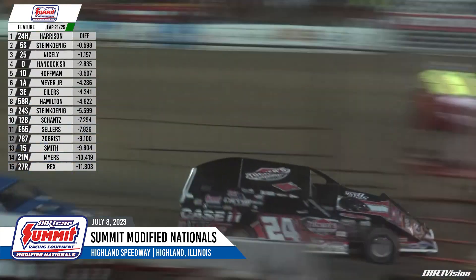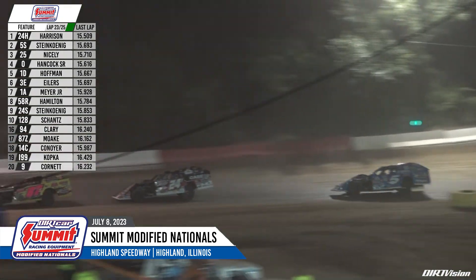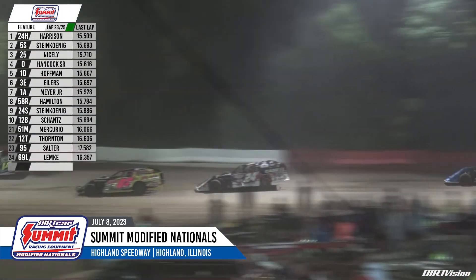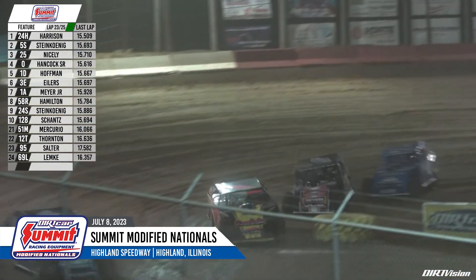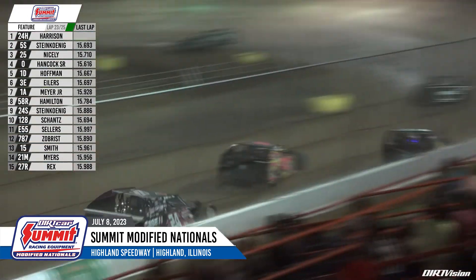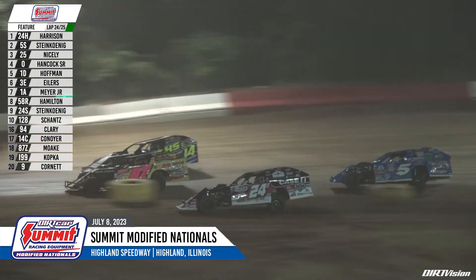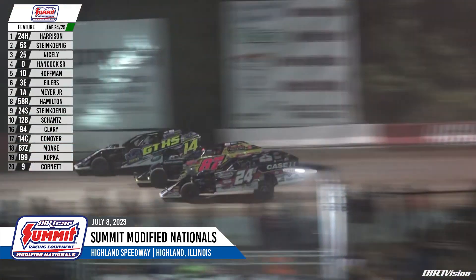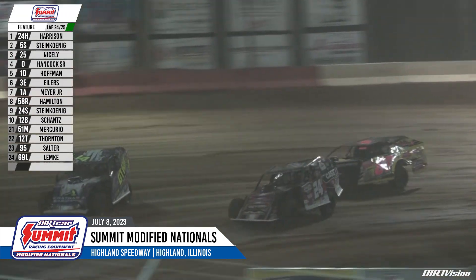Harrison now has a lap car between himself and second-place running Steinkinning. Seb Moak and Rick Kanoyer are right in front of your race leader Harrison. There might be a shot here for Steinkinning to make a bold move around the middle groove, as Steinkinning has run back down Harrison. 23 laps scored, two to go. Harrison working around the bottom, Steinkinning is there — Mike Harrison moves Seb Moak just enough, and that might have sealed the deal.